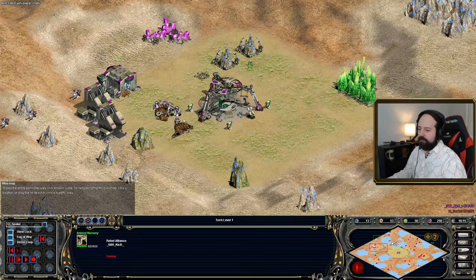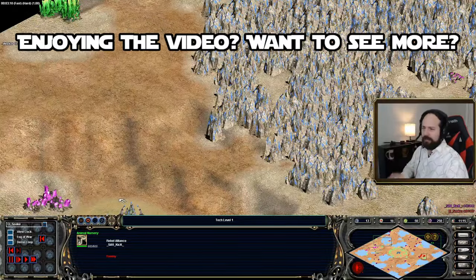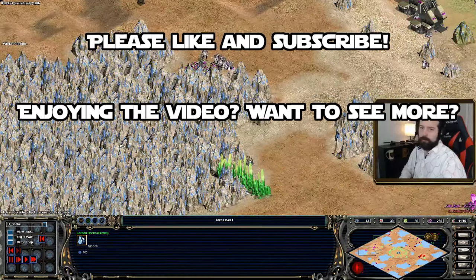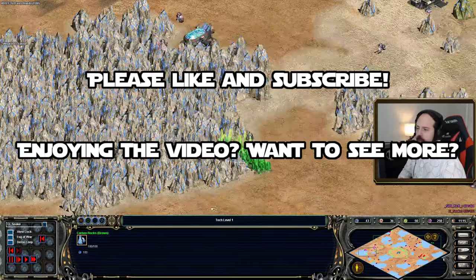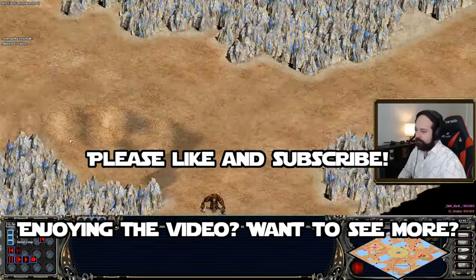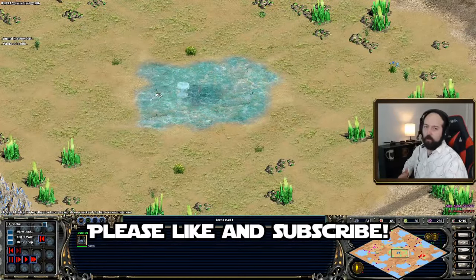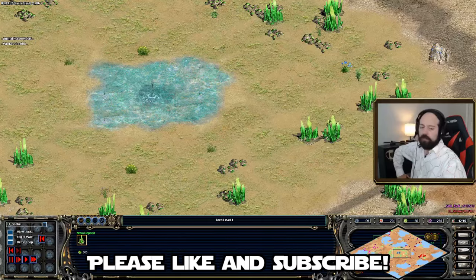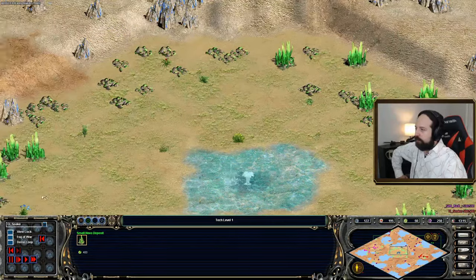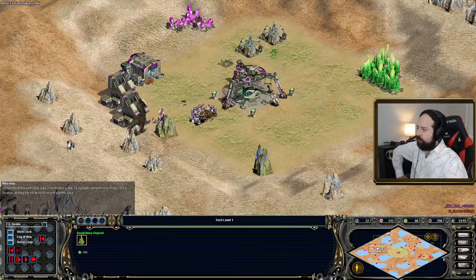Before I start talking about the two civilizations, notice the map — it's a very unique one. I think this is a randomized map. We have loads and loads of carbon, which is this game's version of wood, all over the map. Not a lot on the way of food. There's a holocron relic right there. In the center, this is almost like a Golden Pit style map, because the Nova — this game's version of gold — is for the most part centered and clustered around the center of the map. So I think this will very quickly become a game of map control. Whoever owns the center will likely be the winner.